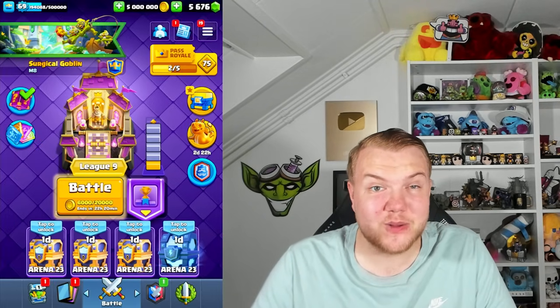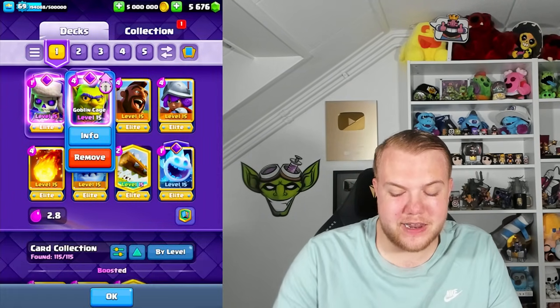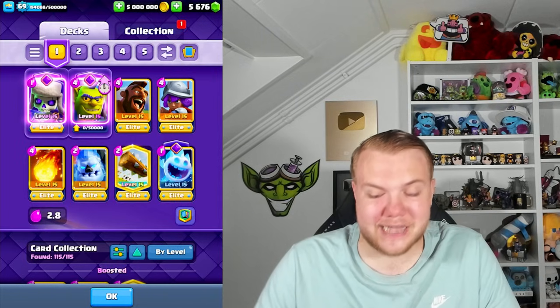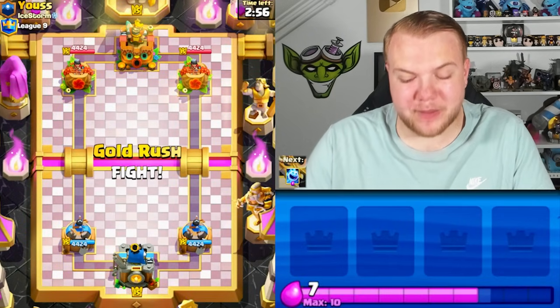What's up guys, Sigical Golden here, welcome to this new episode. Today I'll try to get closer to ultimate champion using 2.6 hog cycle, but instead of the cannon we're gonna use it with the goblin cage, making it a 2.8 average cost. Very excited to see how we do with this deck using the goblin cage evolution.